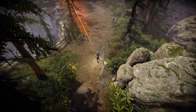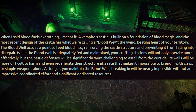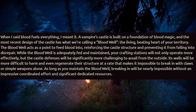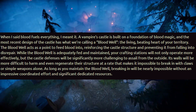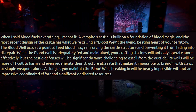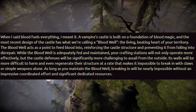What makes the castle? The core of it is going to be your castle heart — the living, beating heart of your territory. This was previously called the blood well, if you recognize that name. The castle heart acts as a point to feed blood into, reinforcing the castle structure and preventing it from falling into disrepair. While the castle heart is adequately fed and maintained, your crafting stations will not only operate more effectively, but the castle defenses will be significantly more challenging to assail from the outside. Its walls will be more difficult to harm and even regenerate their structure at a rate that makes it impossible to break in with claws or simple weapons alone.